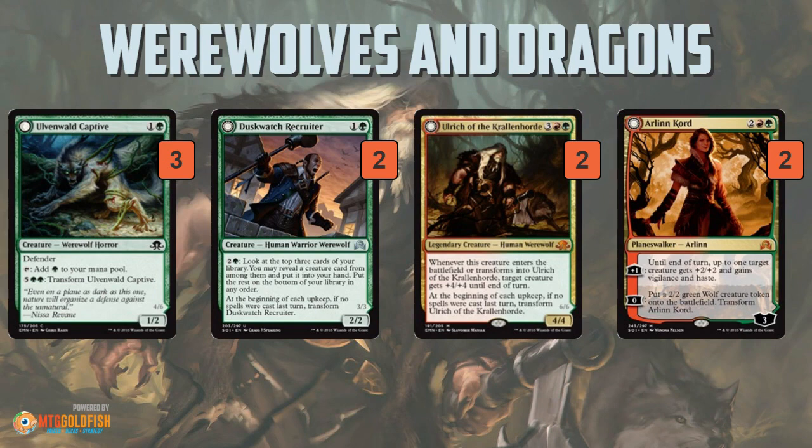Ulrich of the Krallenhorde — wasn't really expecting to see him show up in Standard. But it's kind of a pump spell when it enters the battlefield, or when it transforms, so you can get in a little bit of damage, and then you can also fight a non-Werewolf when it flips over into a 6/6. I don't know if this is better than just playing other 5-drops, more evasive dragon-y flying drops, but it's cool to see it in action. And then a couple of Arlinn Kord, the Werewolf Planeswalker.